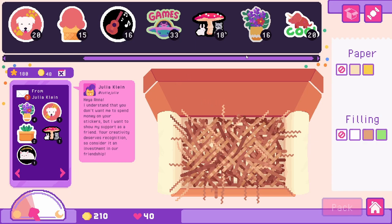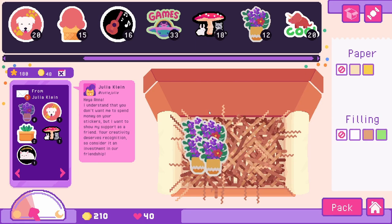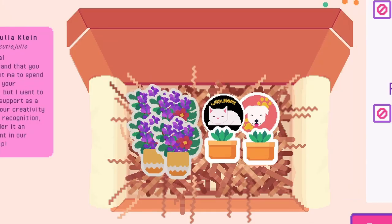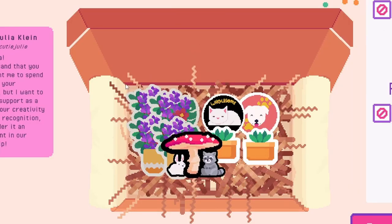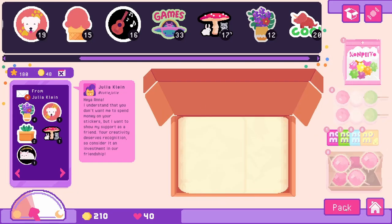Let's get all those stickers in there. We have four of our little floral bouquets — we're going to have to bunch them up because there are so many. One little dog sticker, a little kitty cat, and two of our plant stickers. A little forest friend in the middle. Let's give our friend some candy and pack it.